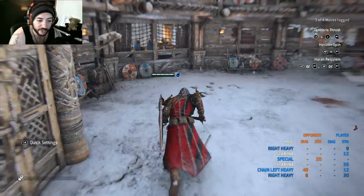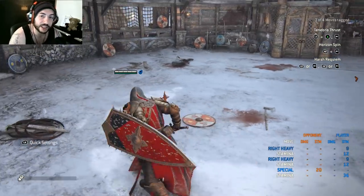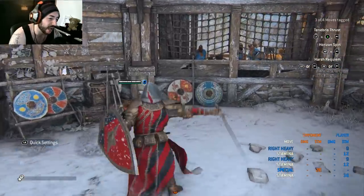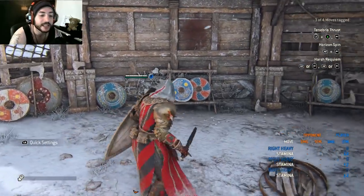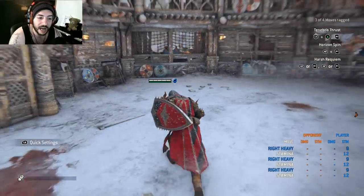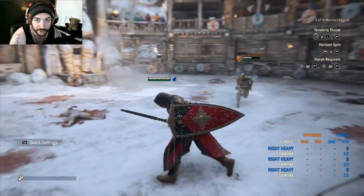His sprint attack is a big sweeping strike performed by hitting heavy while running in free guard mode. It's fairly situational — good for clearing minions or diving into a team fight, but opponents watching for it will just dodge it. It has its uses but isn't something you want to rely on constantly.